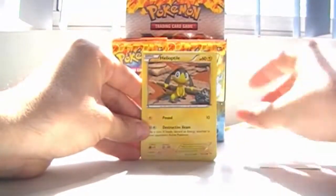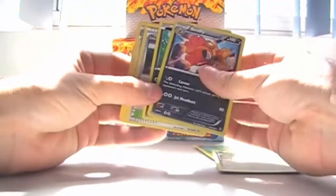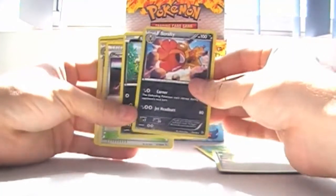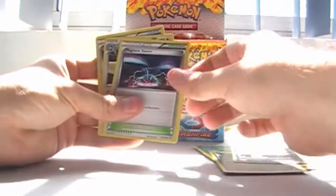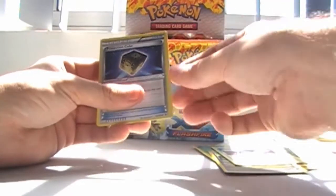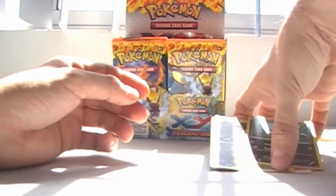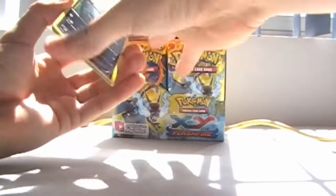Code Bonieri, Helioptile, Geodude, Caterpie, Gumi — I think I already screwed that up. False Swipe, Sneasel, Magnetic Storm. Pidgeot is rare — why do I always mess up with Pidgeot? And Magnetic Storm again.